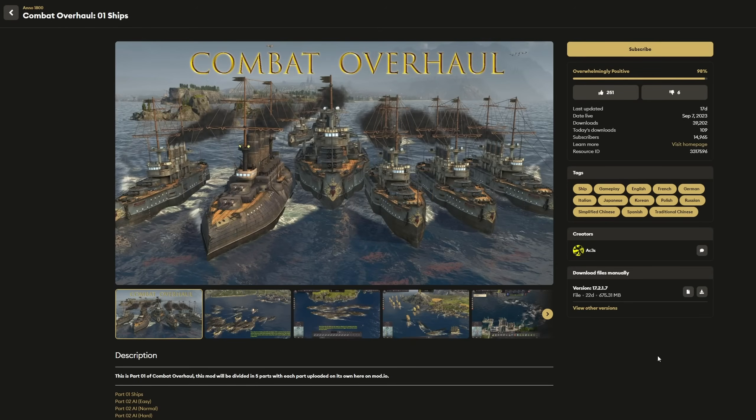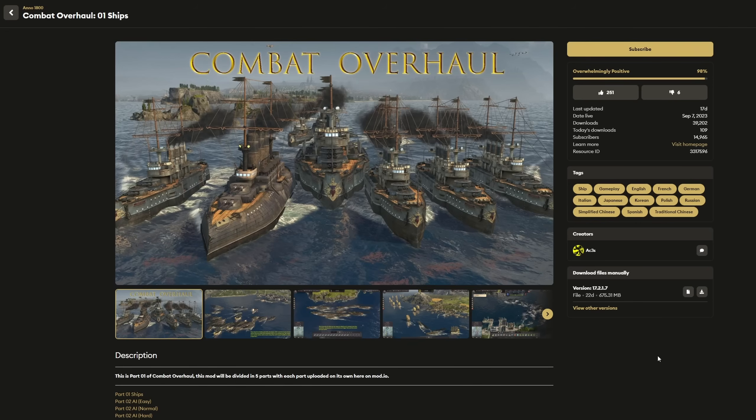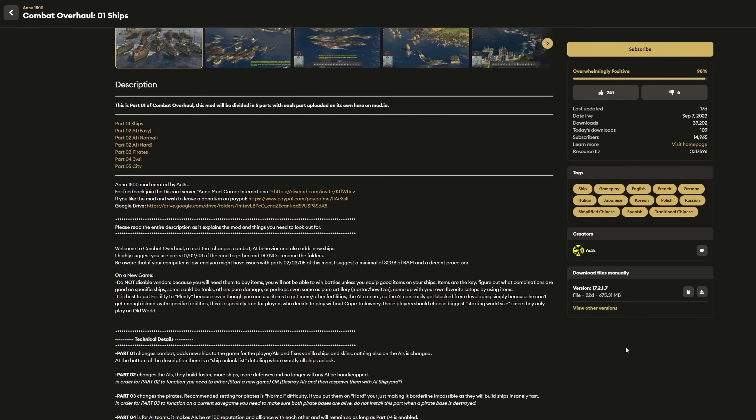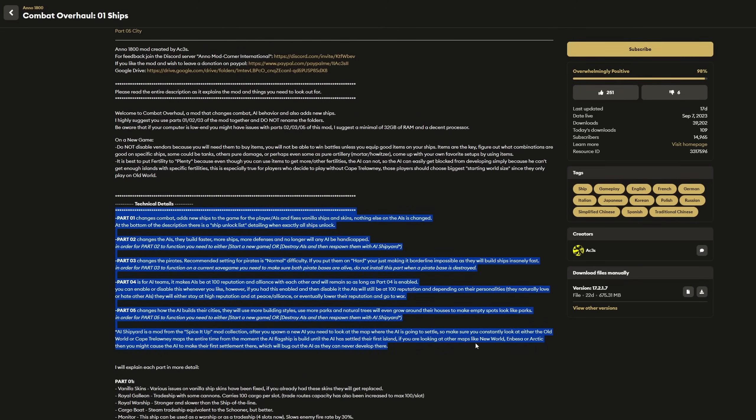Now let's talk about AI-oriented mods, starting with the biggest one: the Combat Overhaul by Asus. This mod probably needs little introduction. I'm going to go through the technical details and explain what all the different parts do, because there are five modular parts you can pick from. Part one is the Ship mod — it changes how ships function in combat and adds lots of new ships for both the player and the AI.